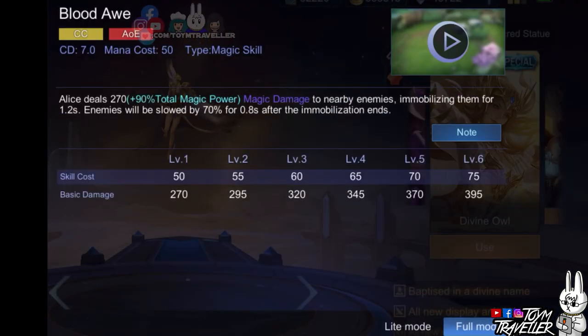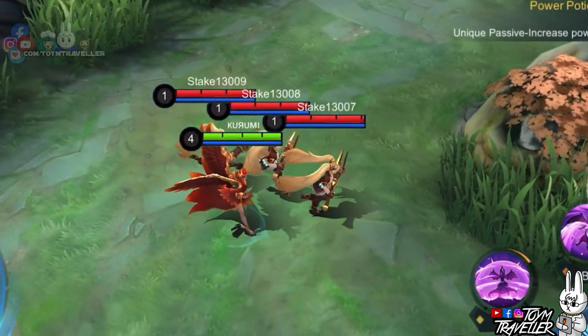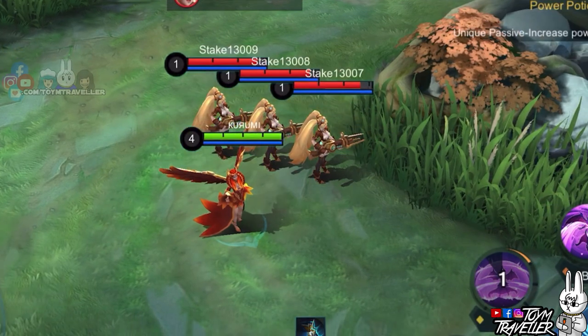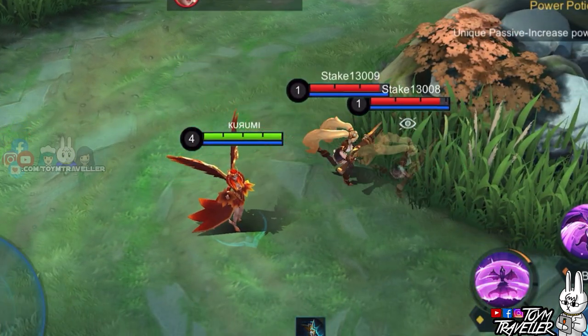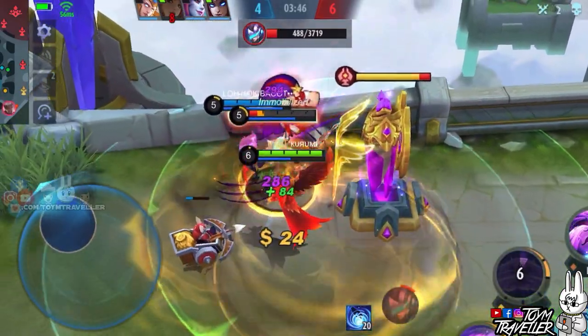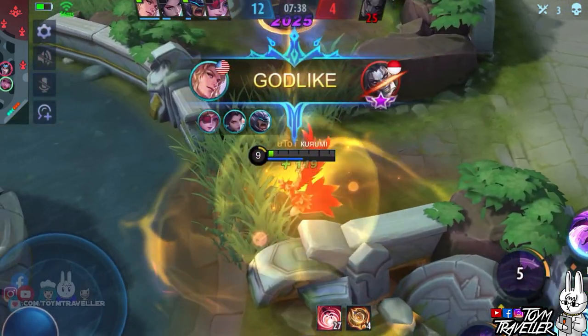Alice's second skill, Blood Awe, lets her immobilize nearby enemies. Upon using it, enemies nearby Alice will receive magic damage and will be immobilized. Enemies will also be slowed after being immobilized. The immobilization can stop enemies from moving away to help you chase them further, or you can use it to stop enemies from chasing you.